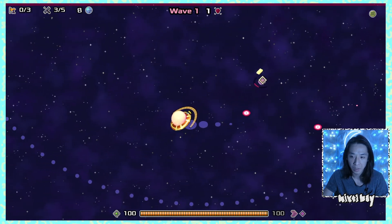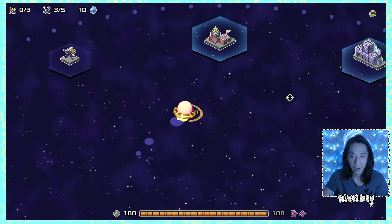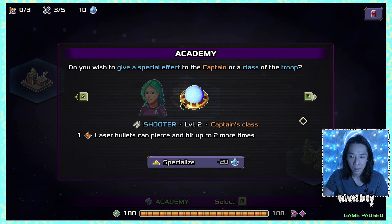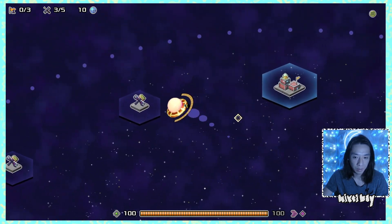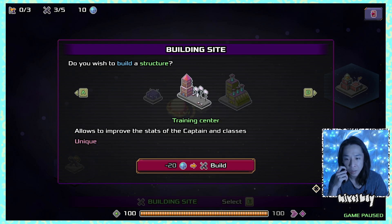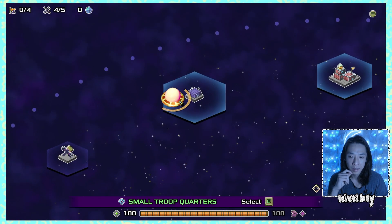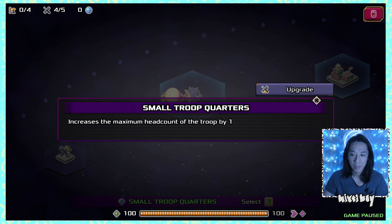We're collecting resources from kills. With 10 resources available, I decide to buy small troop quarters to understand what head count means. It increases the maximum head count, and I can see there are upgradeable options for it as well.